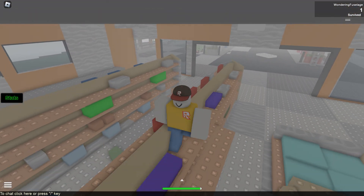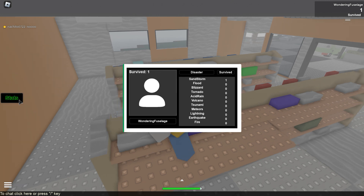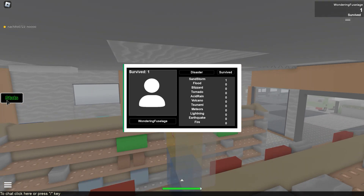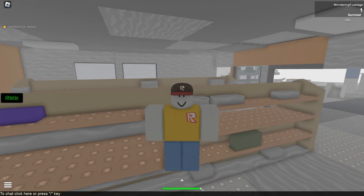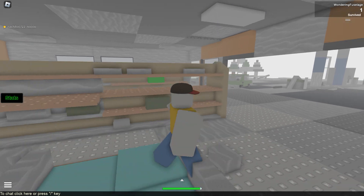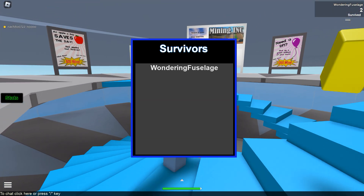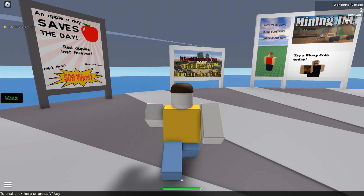I gotta stay warm somehow. This person I'm playing with shows the stats — there's different types of disasters: sandstorm, flood, blizzard, tornado, acid rain, volcano, tsunami, meteors, lightning, earthquake, and fire. This game is a remake but it does have some more modern maps beyond the 2014 days of Natural Disaster Survival. We survived! Though I don't think badges work in Retro Studio for this game due to coding limitations.